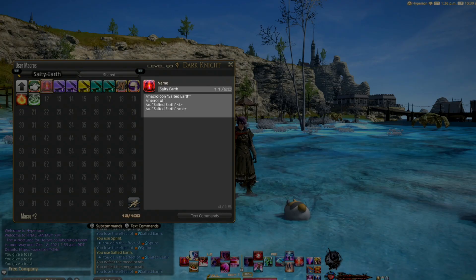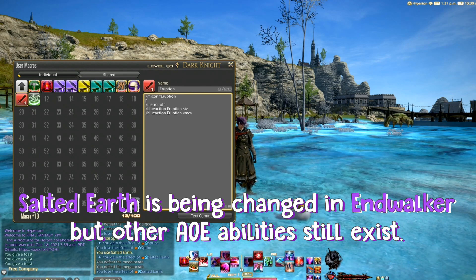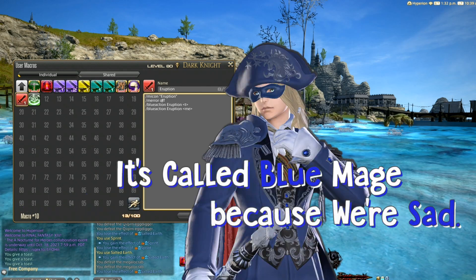Just fill in the blanks for the ability you want to use. You can macro any ability and use /macroicon to make that icon look the same as the ability. This will also display the cooldown for it, and it'll look just like a regular ability — except for blue mage, because Final Fantasy hates blue mage.